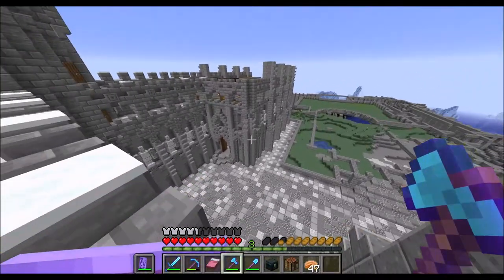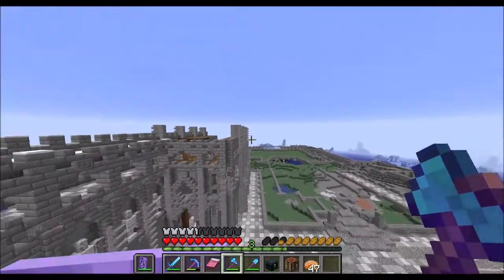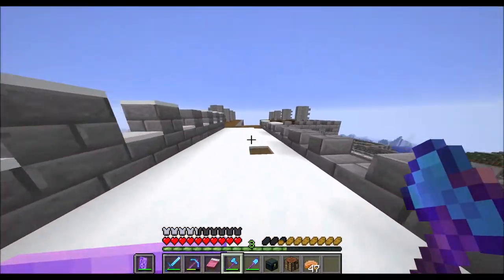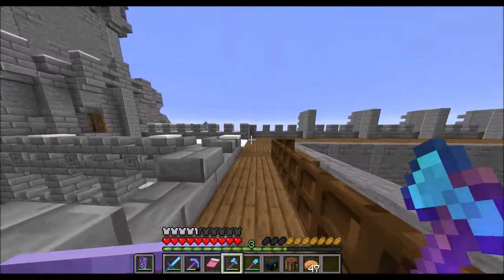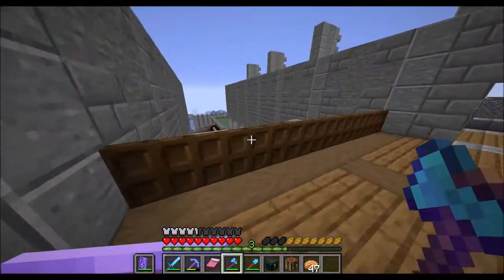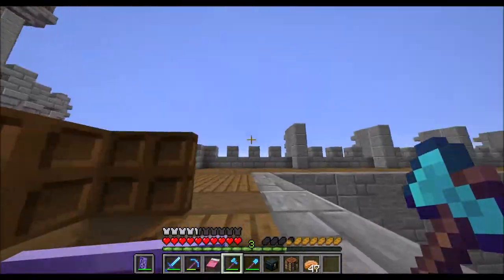I put in some buttresses here and on the other side to support future flying buttresses. I'm also thinking we are going to split these buttresses — they will support both the main structure here and then go up and support the structure on top. The wall here has been extended to both sides, we have a bit of a staircase, and we have machicolations along the outside, and loopholes. We have a bit of a balcony here — that pillar is going to be removed, it was just me pillaring up and I forgot to remove it. So that's where we are currently.